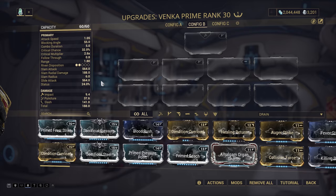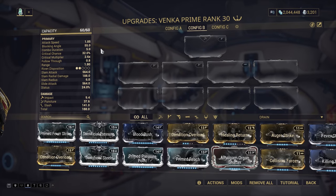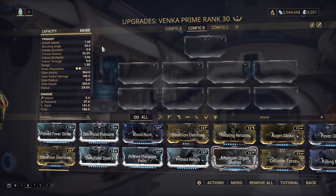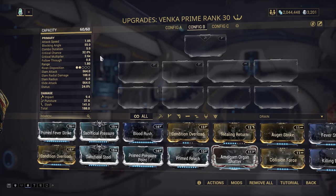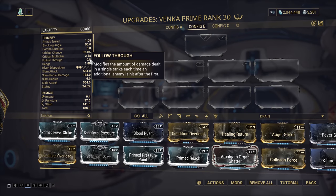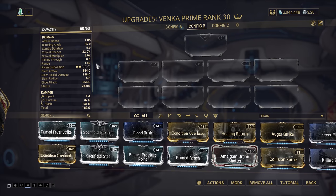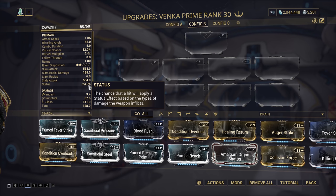A few other weapon stats also affect your Heavy Attack. Windup affects the delay before the swing, while Attack Speed controls how fast you execute the attack. Critical Chance and Critical Multiplier govern how hard your critical hits land. The Follow Through stat determines how hard you hit subsequent enemies in a single swing. Range impacts how far your Heavy Attack reaches, barring certain weapons like Gunblades. And Status Chance has the usual implications for imparting status effects.